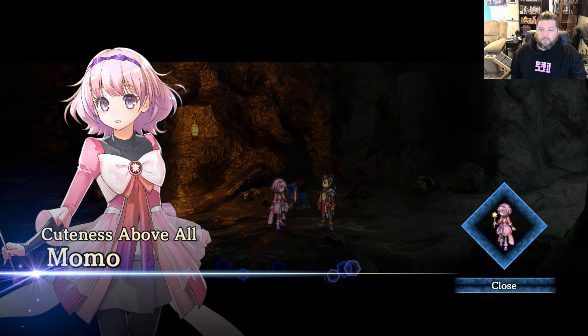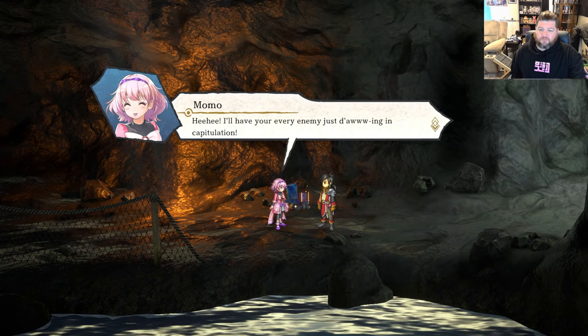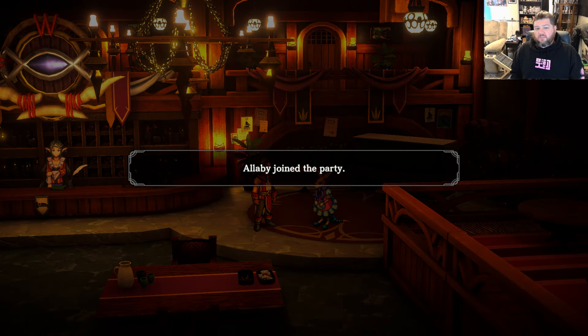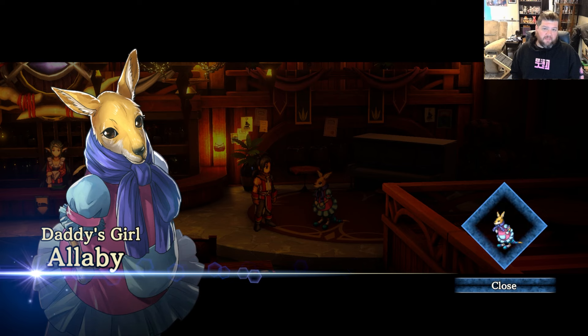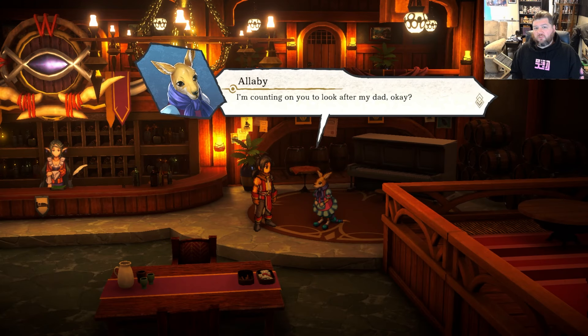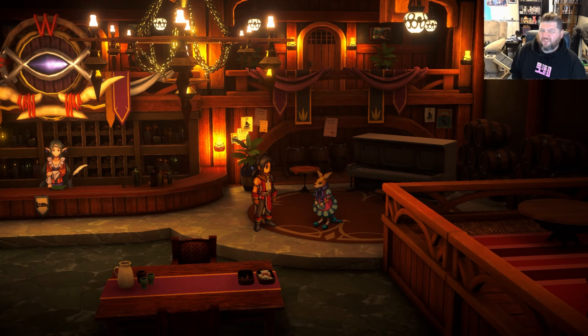Momo is apparently one of the best mages in the game, with insane magic growths. After all of the events in Norristar, Abby — Garu's daughter — will just be there at the end. You can talk to her and she'll join your army. She technically shouldn't just join automatically, but you do have to go talk to her.